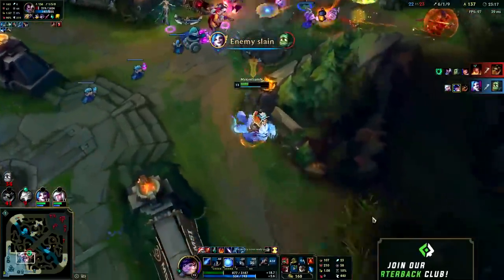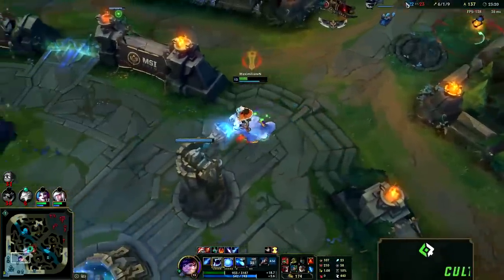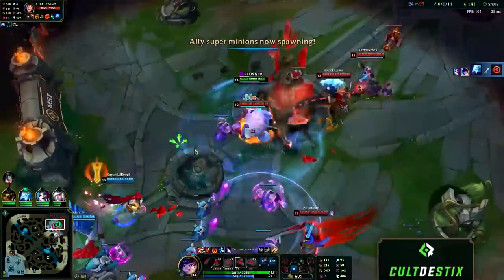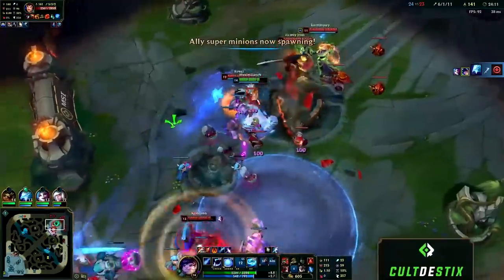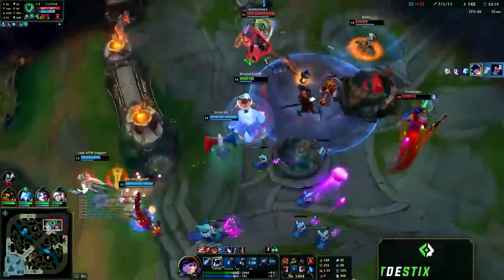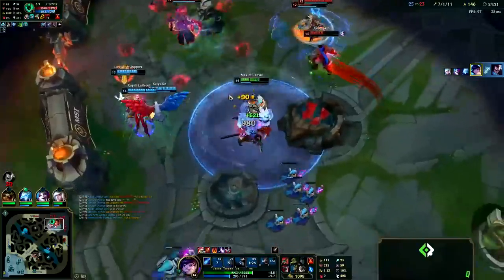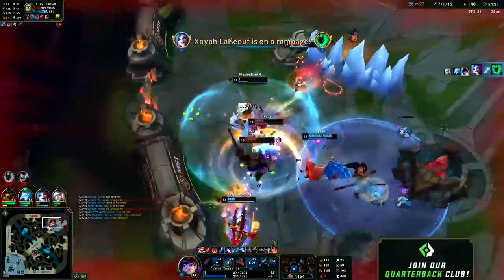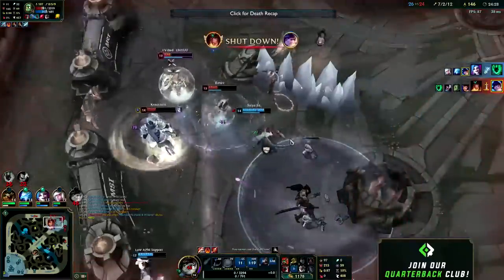I'm dodging their CC, wasting their time, and allowing my Jinx to get off some insane auto attacks while I put out amazing slows with my E, staying on top of Jinx since they have the numbers advantage and letting her get off massive hits from the back line. This is exactly what you need to do on Nunu. I'm gonna hold on to my ultimate until they blow all their CC — sure enough they waste everything on me while our AD carry sits comfortably in the back line. Once they waste everything I start up my full ultimate, get a kill, and proceed to peel without going in too deep. We wrap up the game with an easy win due to my strong tanking and Jinx's strong scaling.